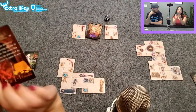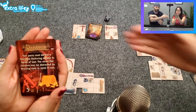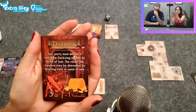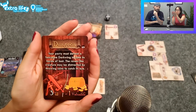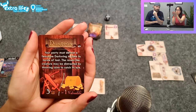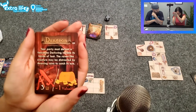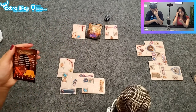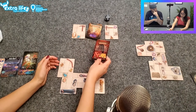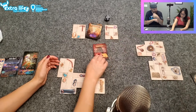Dungeon again. Your party must defeat Darkwing — a raven-like creature — to take its hoard of loot. The creature may be distracted by throwing coins to catch its eye. Three weapons — I have more than enough weapons. Those aren't the bad ones; it's the encounters that are annoying. So you get to pick a loot.